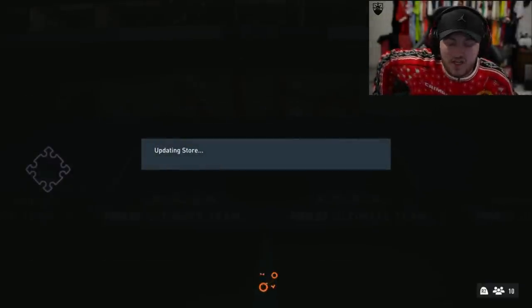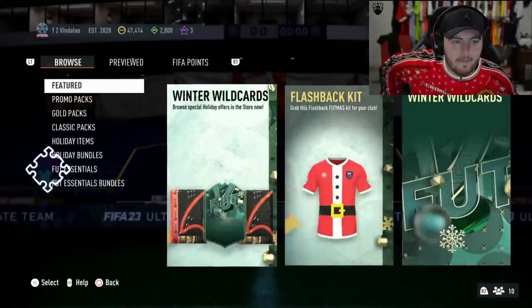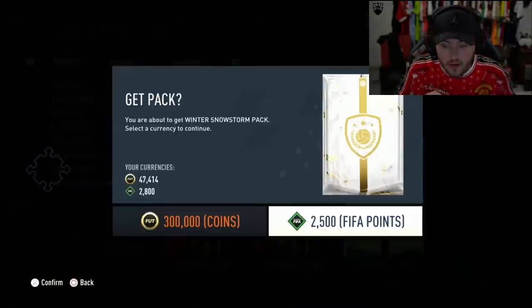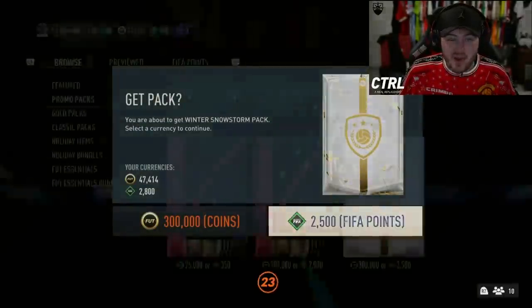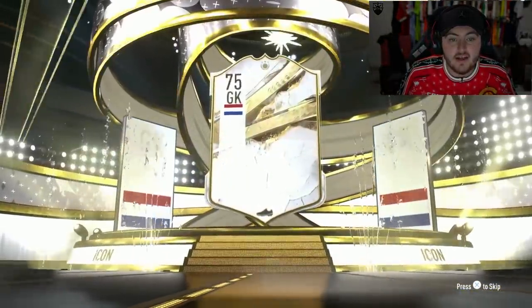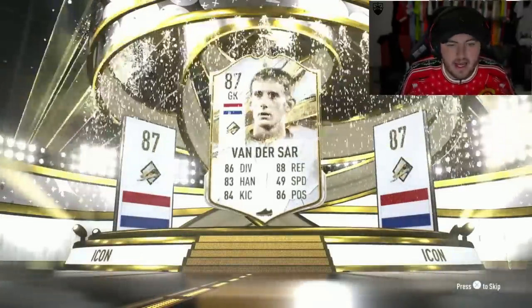Now we've got the icon pack — the Winter Snowstorm pack. Will it be a Pele or Eusebio or something like that? Here we go — who is it gonna be? Yes — no, not two goalkeepers! We didn't want another goalkeeper, we wanted a center mid or a center forward.